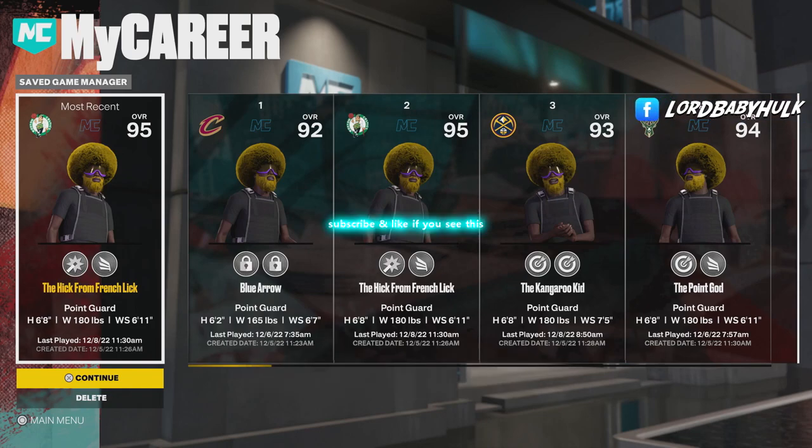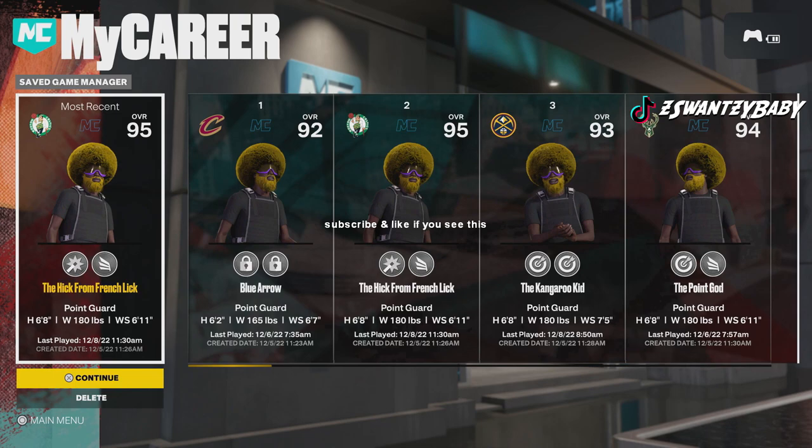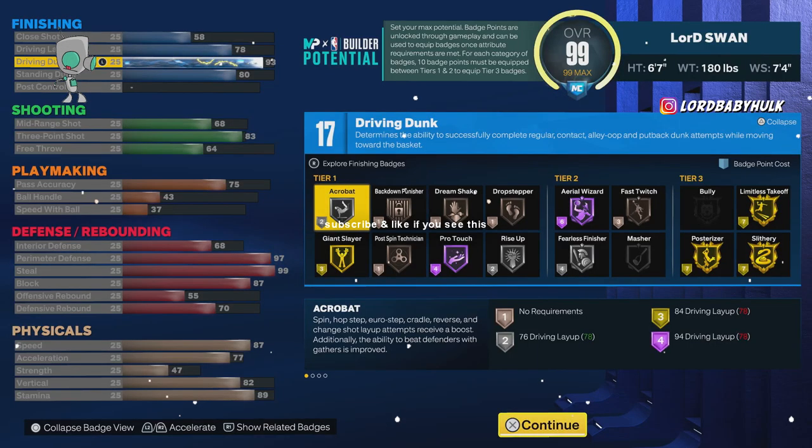I'm going to show y'all the top three locks in 2K23 next gen and current gen — the best build for you. If you want to make a lockdown, this is the best place to go. Make sure you don't skip. Let's get into it. This is the first lock, this is the Demi Bailout Swan Lock.